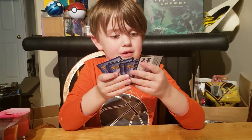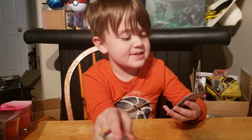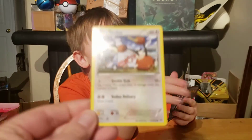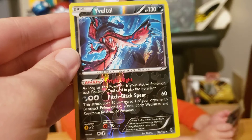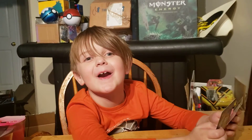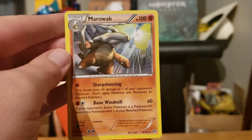Does the last one have the proper code card? Yeah, it does. Breakthrough. Cacnea. Gastly. Paras. Reverse holographic Eevee. Not a rare — Quilava. Not a rare. A Vanillish. This is our rare. And a Marowak.